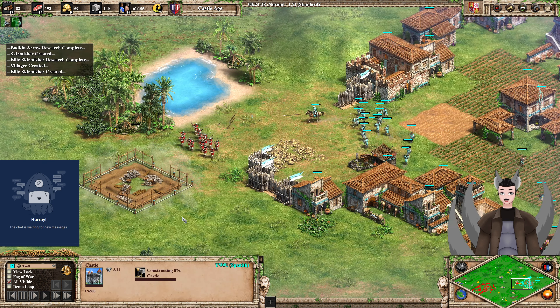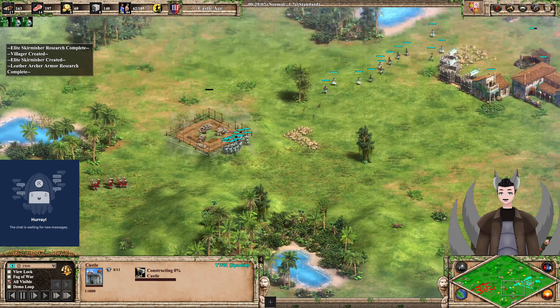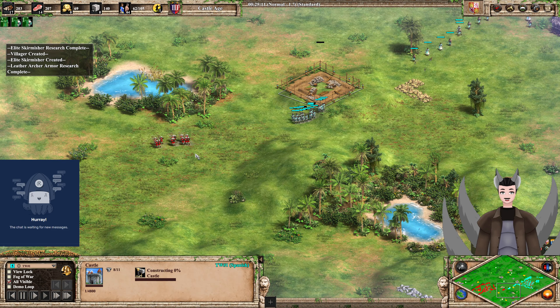Skirmishers have six range while Crossbowmen have seven — that range can be overcome but you'll sustain some initial damage. With the Elite Skirmisher upgrade, he now has matching range as well as additional health. That is Cyan's castle being placed — going for a defensive castle which should cover the gold. Maybe push it onto the high ground, which would be great. Skirmishers are advancing forward along with a big wave of villagers to get this castle deployed and prevent these Archers from reaching his base.